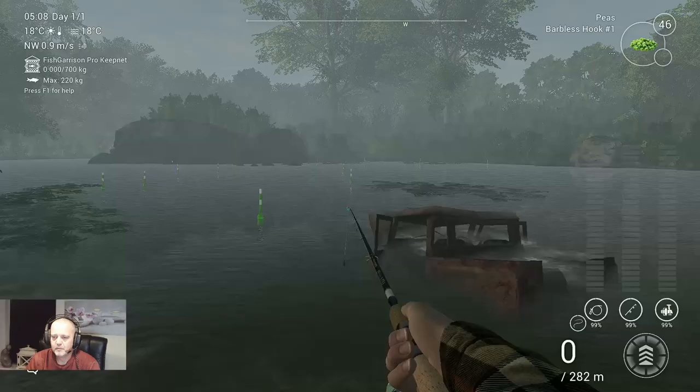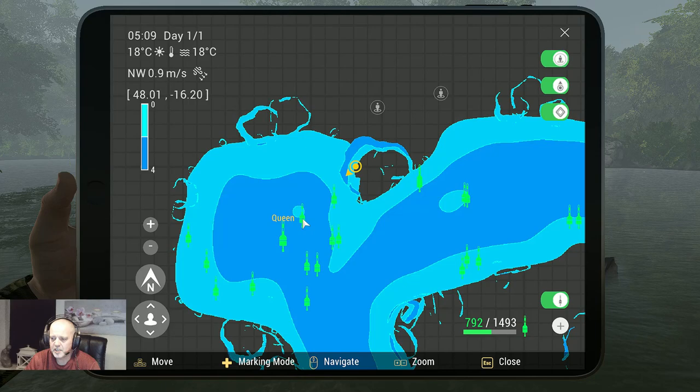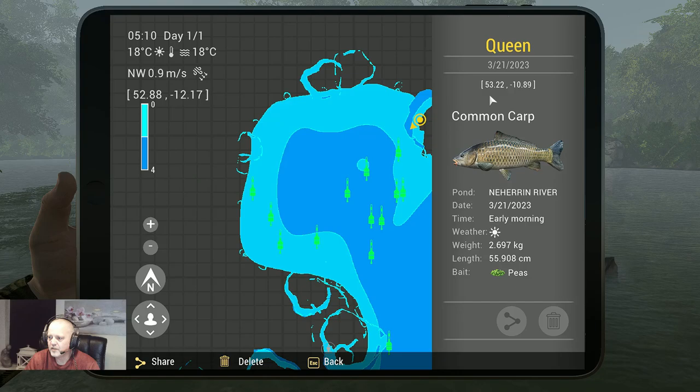Let's go back to the map and go to the markers. We need to zoom in. This is the marker of the fish that I caught — it's a common carp, caught on peas. This is not the exact same fish but this is the marker where I caught it. The marker is 48.18 at minus 16.51. Then we got a second marker where you can catch the common carp, and that marker is 53.22 at minus 10.89.